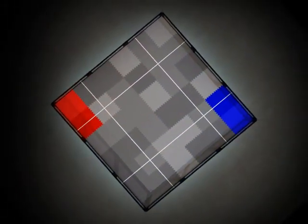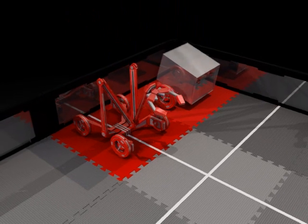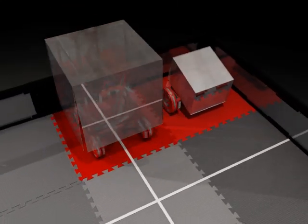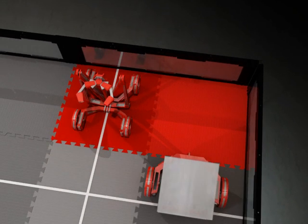The alliances start out at opposite corners. There are two teams, each with one robot per alliance. Each robot must fit inside a cube with a side length of 18 inches and be touching a tile of its alliance's color at the start of the match.